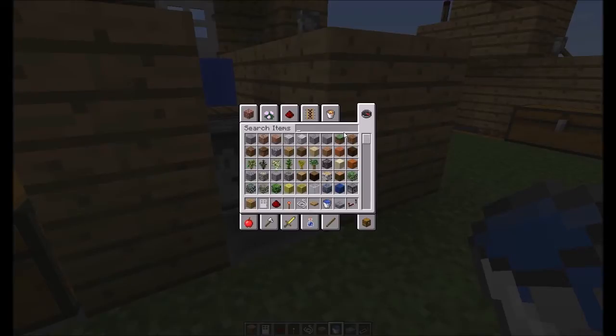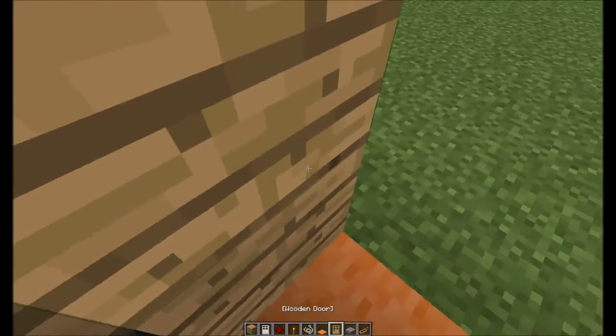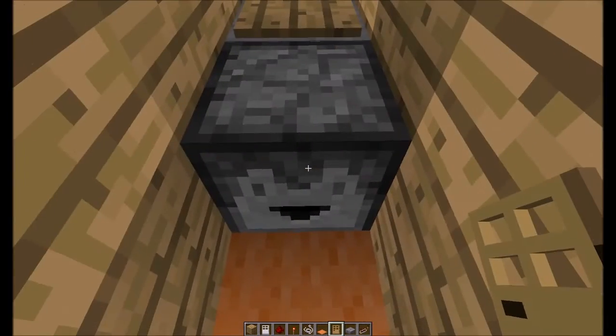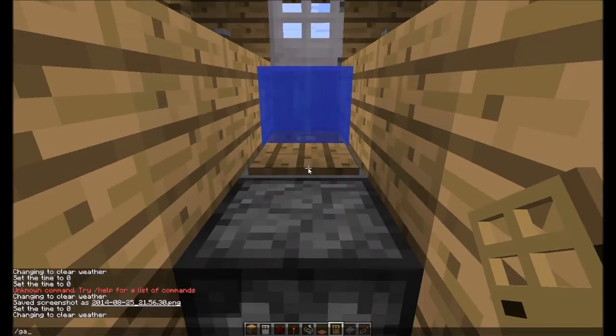The next thing you're going to want to do is grab yourself a carpet — we're also going to need a wooden door. I suggest a wooden door just because it doesn't require a signal. Carpet goes on top just to make it look pretty. Now what this door is going to do is prevent the fishing poles from being shot out that way.